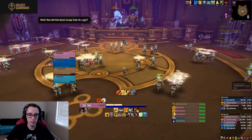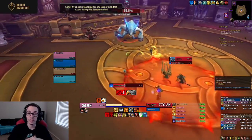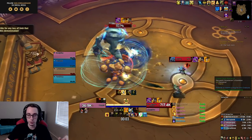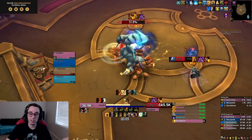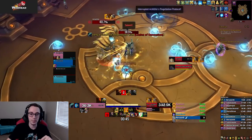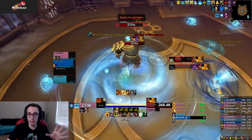The second boss is the Grand Menagerie — it's a gauntlet-style fight. On hard mode you fight multiple bosses at the same time, whereas on normal you fight one at a time. The first guy doesn't do too much; he does an AoE — run out of it. Then the second guy that comes out, Akilty, who is a robot, is where things become hectic.